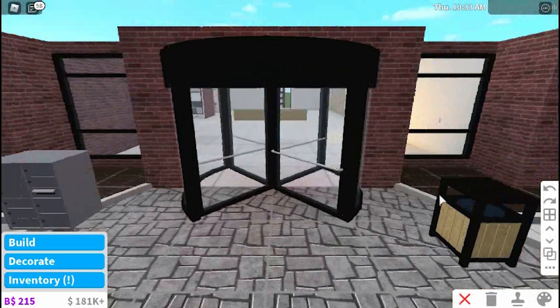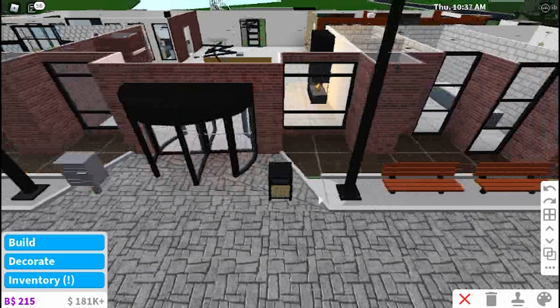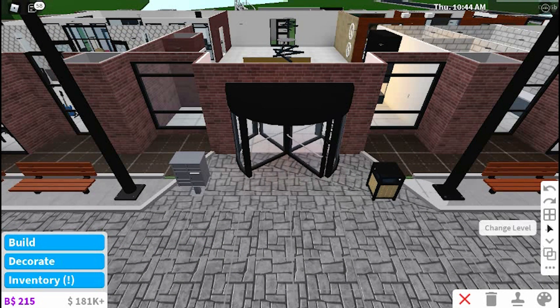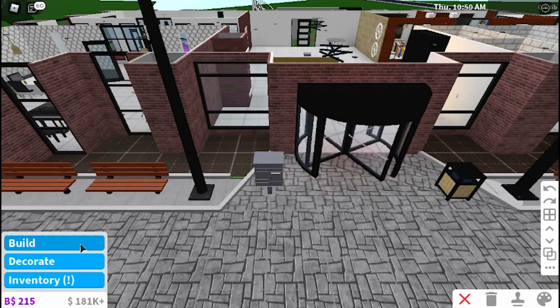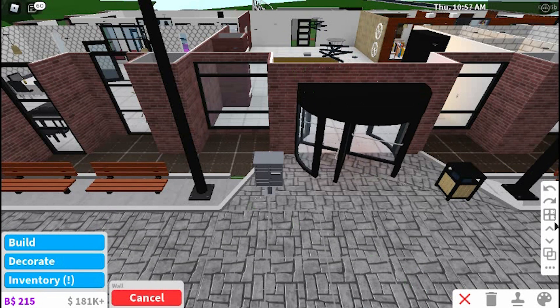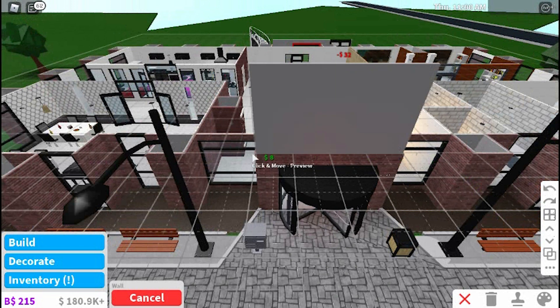That's how you do your multiple floors. Let me also show y'all how you do your roof, because I know I myself was a little confused. In order to build, you build your wall — let me go up one floor and show you how to do the walls. You can just build your walls like that.